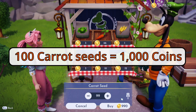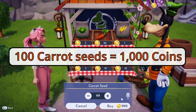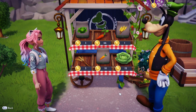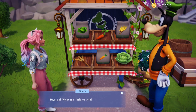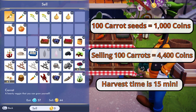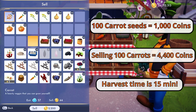Let's say you want to go ahead and buy 100 carrot seeds. You're going to need 1,000 coins to be able to do so. But once you go ahead and plant them, water them, and harvest them, let's take a look at the math. You're ready to sell those 100 carrots — you're looking at getting 4,400 coins, profiting 3,400. And you can do this every 15 minutes because that's the harvest time for carrots.